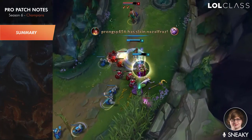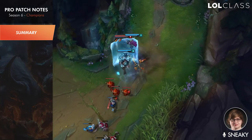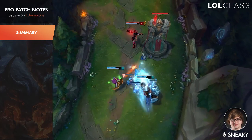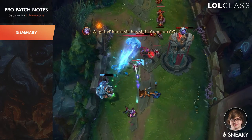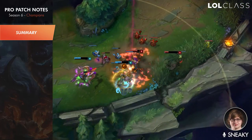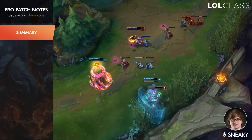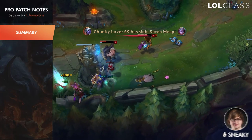Overall, most of these changes look like pretty significant buffs to the ADC role in general, which is pretty necessary. Over the last few patches it's been nerfs downhill for AD carries — mid lane got new AP item changes making it easier to buy large rod items earlier, top lane got Black Cleaver, Dead Man's Plate, and other tanky items. AD carries were kind of left behind, but now we're getting some love with new items. The base stats being buffed while other roles don't get the same treatment is a step in the right direction. Looking forward to testing out the new items like Essence Reaver — should be really sweet.